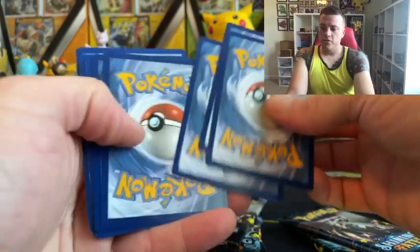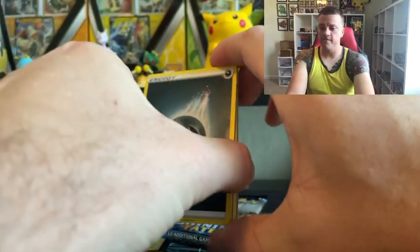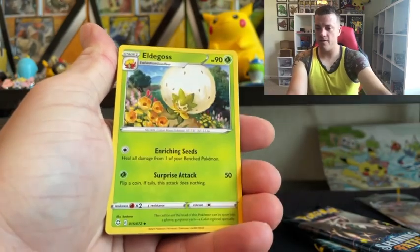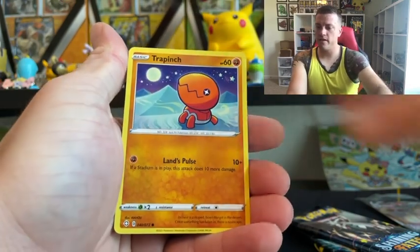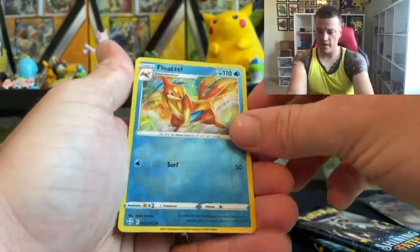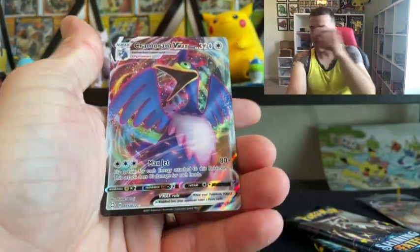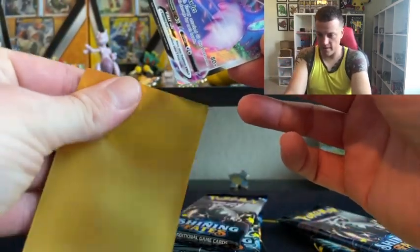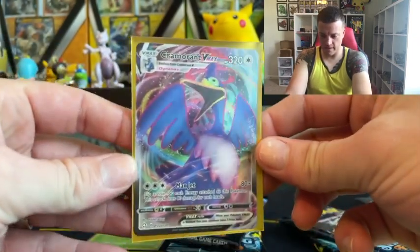Hoping for a Charizard. Let's go — Fire Energy, nope. Metal. Metal Energy. Rusted Shield. Team Yell Towel. Eldegoss. Morpeko. Spinarak. Busel. Moralit. Trapinch. Reverse is almost looks like a rare, but it is Floatzel. And we have a Cramorant VMAX — moved into our number one spot of the day. That's actually a pretty nice card.